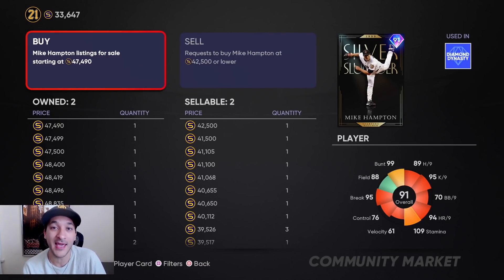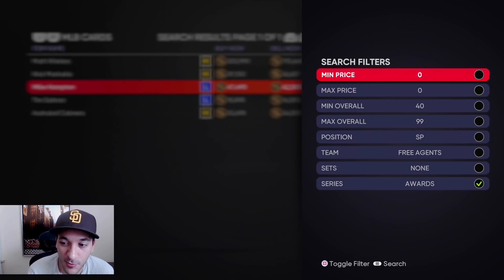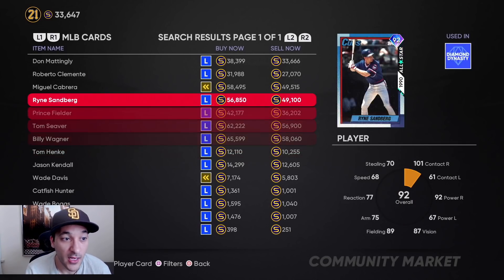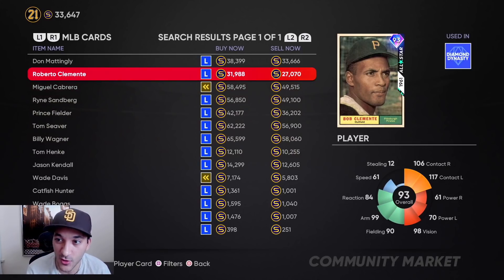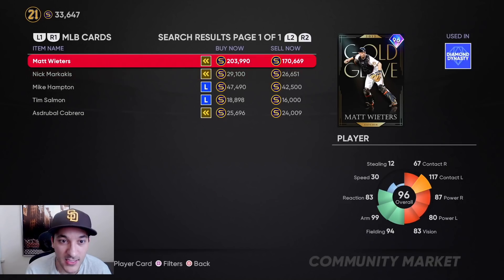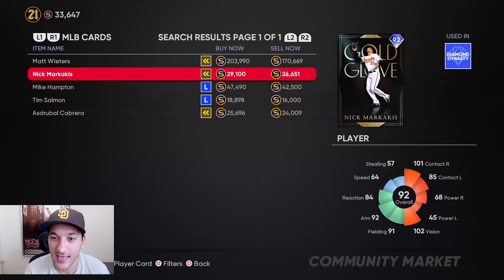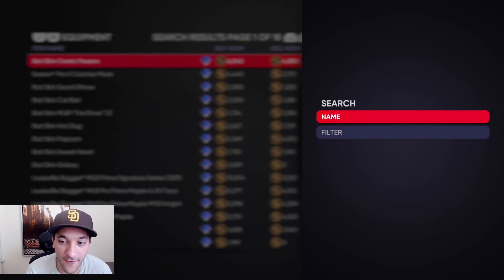We still have two Hamptons — another roughly 80k there. That puts us up to about 200k from 33k. We also have Roberto Clemente to sell — probably another 25-30k — so around 230k total. We finished the event and got Cabrera, another 20k, and Markakis for another 20k. I'm estimating we're up to around 280-300k in stubs just from player cards we can sell.